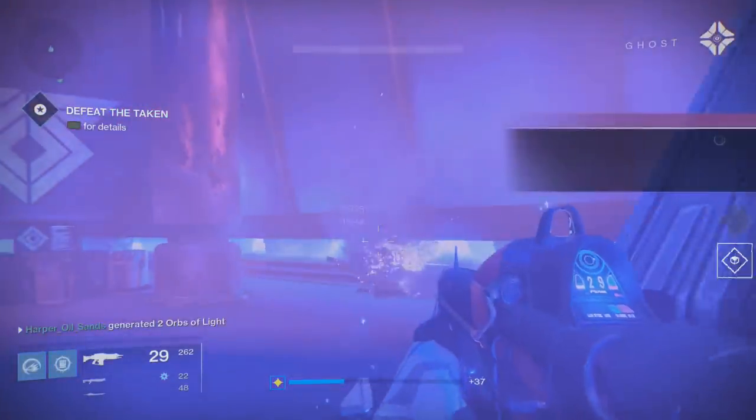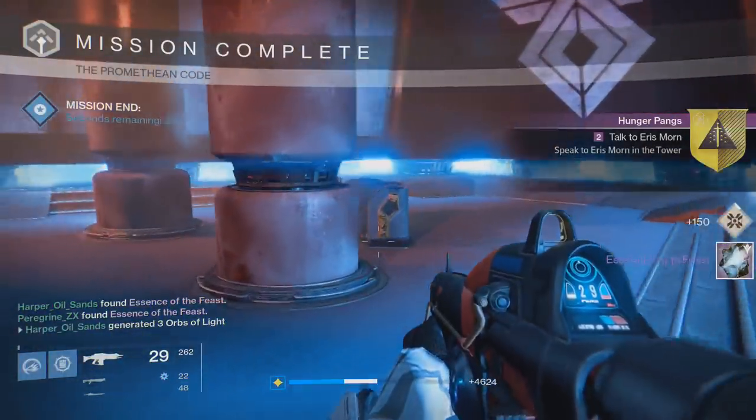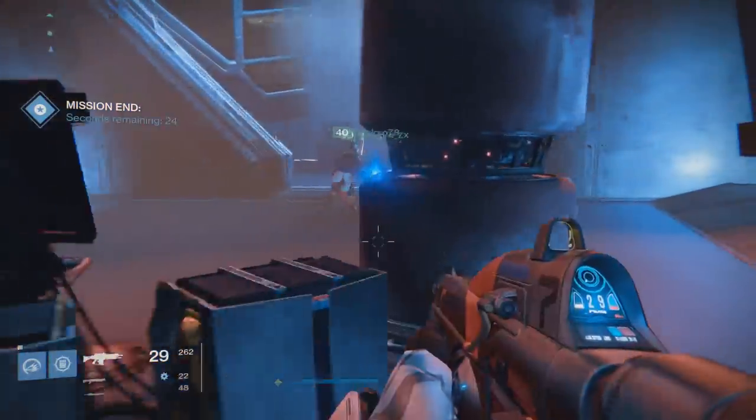Hunger Pangs requires you to go on a mission to kill Brackus, who's a special taken centurion at the bottom of the salt mines in Bunker War Four. It's not too bad — it'll be really easy.